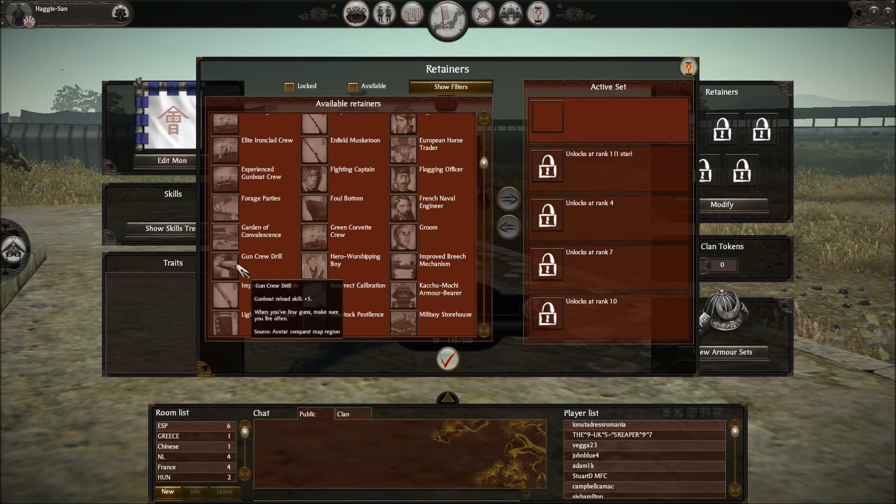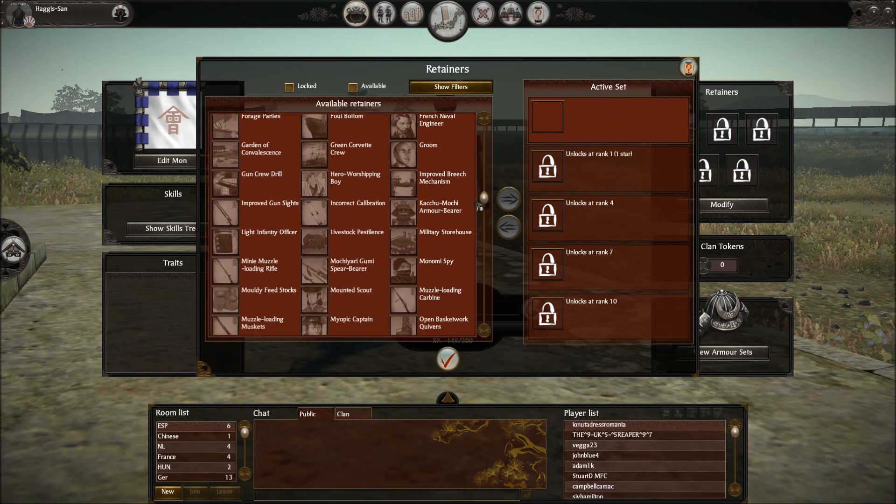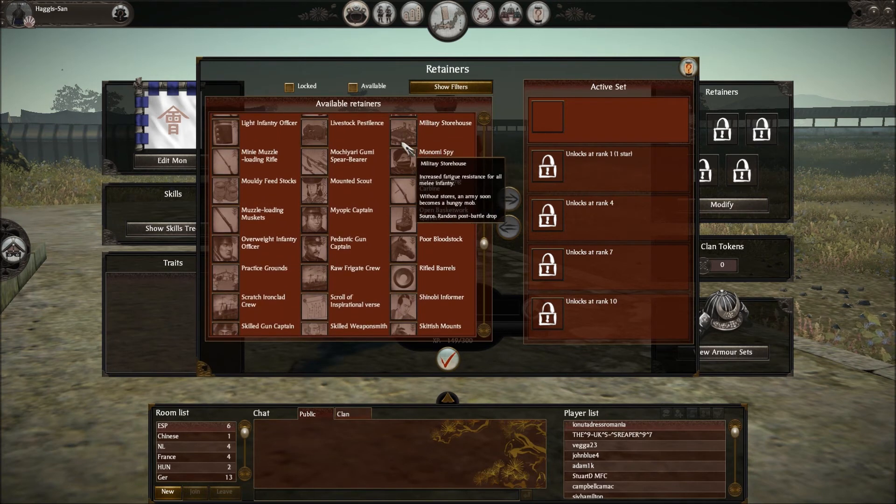Gun Crew Drill: gunboat reload skill plus five. Improved Gun Size: corvette accuracy plus five. Incorrect Calibration: enemy corvette accuracy minus six. Kachū Mochi Armor Bearer: avatar plus four armor. Military Storehouse — we've seen this one: increased fatigue resistance for all melee infantry. Lifestyle Pestilence — seen that one before: reduced speed for all enemy cavalry.